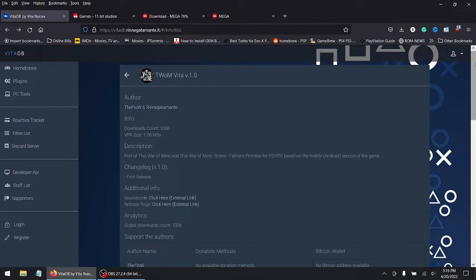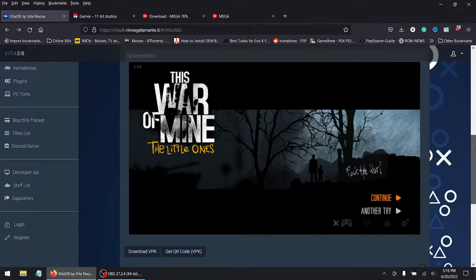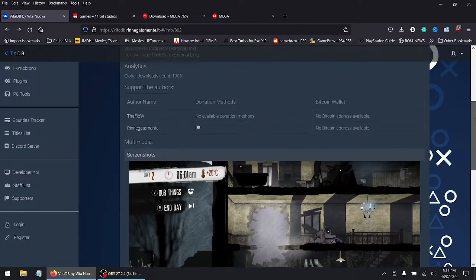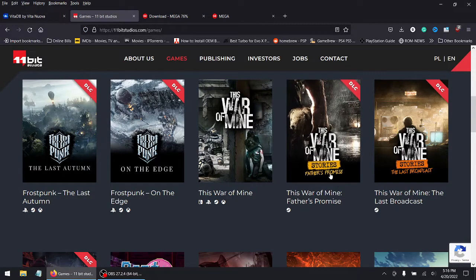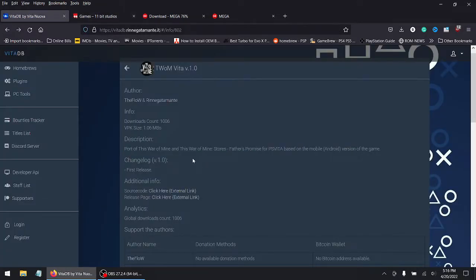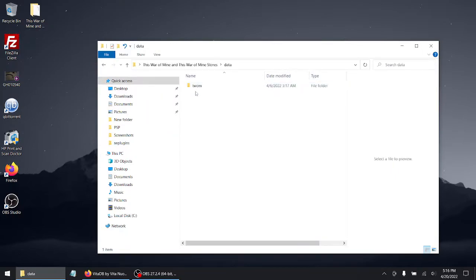Like I said, the game's called This Water Mine. Everything will be linked down in the description below. I'm going to show you a few screenshots right here. Please download the VPK file. I already have it because the VPK file came with the data files I found. It comes with one DLC, but the last broadcast is not included, nor is Fading Ember. So I'm unsure if the Google Play version has it or not — I haven't checked yet. This VPK and data files is all you're going to need.